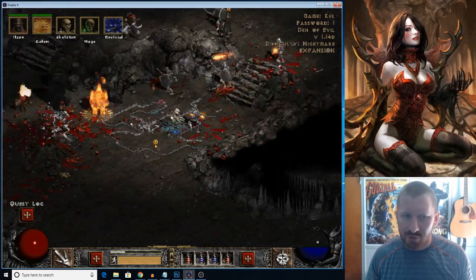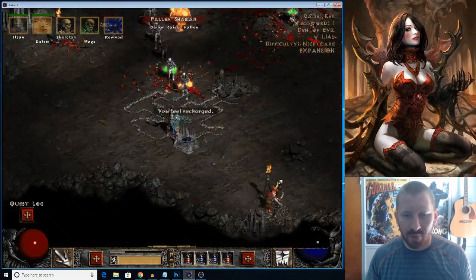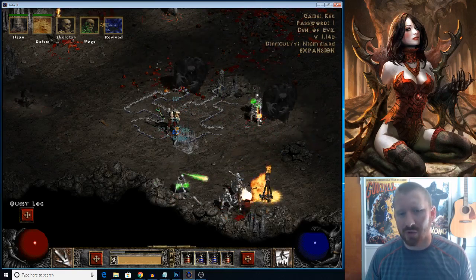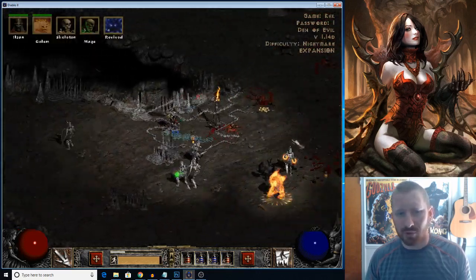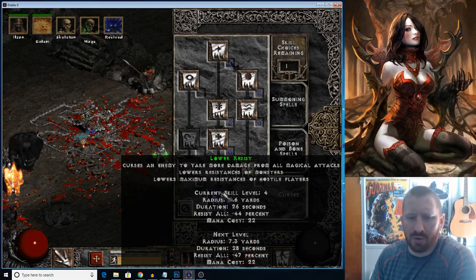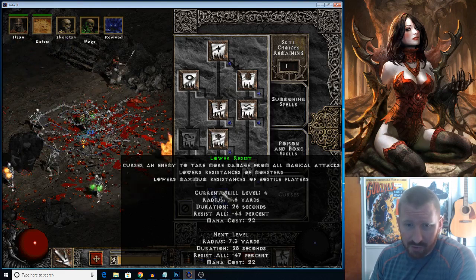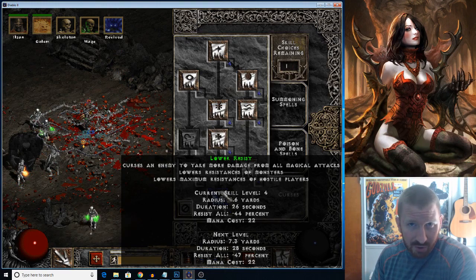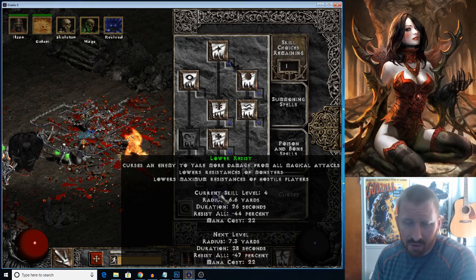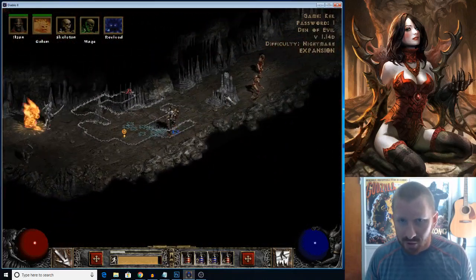Mages — I noticed other builds don't really seem to utilize the mage. They must not be as effective in general in Hell, is my assumption. But I have to look into it more thoroughly, because I do recall seeing a build or two that would have the Skeleton Mages and then use Lower Resist, which is a very nice skill. You can find wands with Lower Resist charges on them — just a side note. So if you're playing as a Javazon, for example, you can have it on switch.